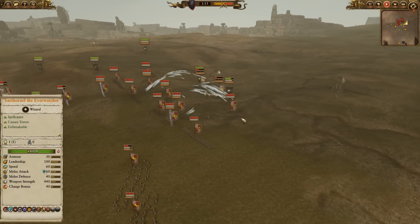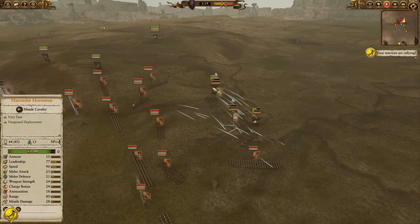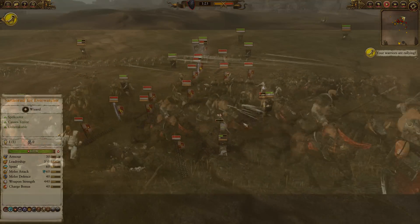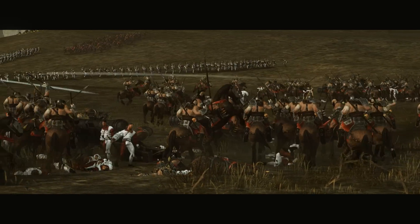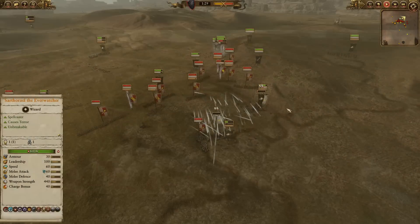Back here you can see Marauder Horsemen — there were more of them, and they managed to sneak around. They are getting pretty heavily shut down by the Crossbowmen, but they've managed to wipe out these Great Cannons. Those Great Cannons were too useful. One shattered there — one shattered. These guys need to run. Both shattered — run, run away.